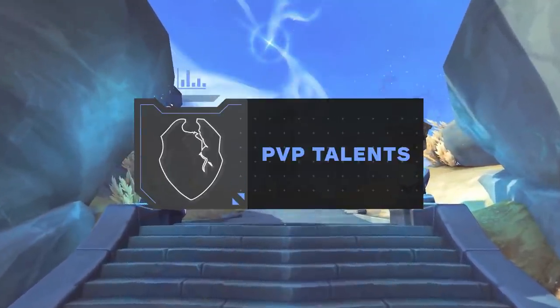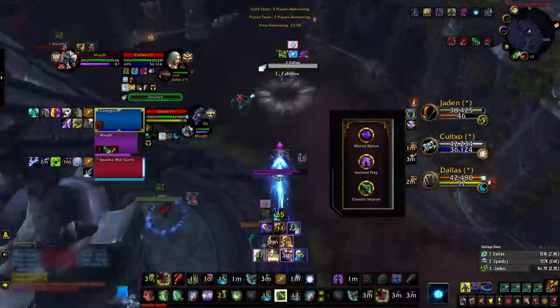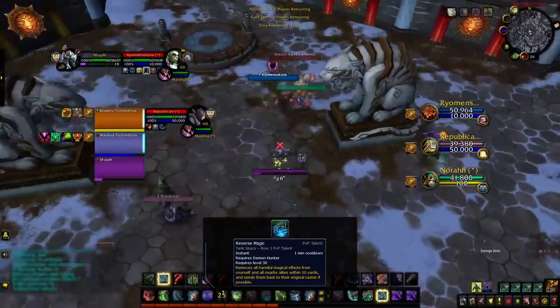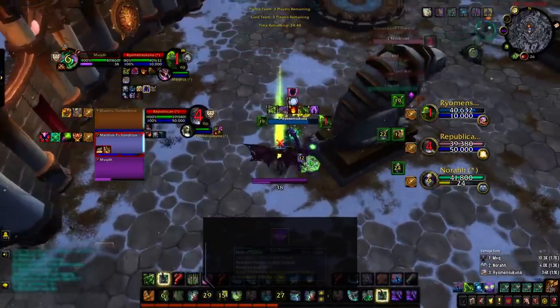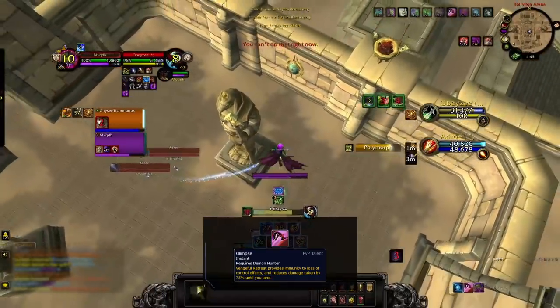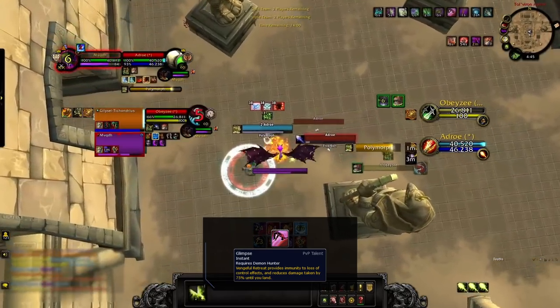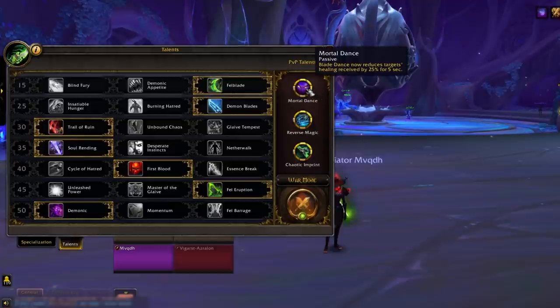Now let's go over the PvP talent changes that came with 9.1. Your baseline default setup should be Mortal Dance, Isolated Prey, and Chaotic Imprint — all new additions in Season 2. You'll situationally need to swap to Reverse Magic whenever the enemy team has magical CC like Polymorph or Freezing Trap. Ideally replace Mortal Dance with it, but unless you're playing with a class that has mortal wounds such as Warrior or Monk, Isolated Prey will have to be the talent you replace. Glimpse, a new addition in 9.1, is extremely useful versus Rogues and Warriors — it dispels their stun off you and allows you to avoid all CC while taking 75% reduced damage until you hit the ground. Comboed with Rain from Above, you'll become much harder to kill. On the off chance you're playing versus RMP and need both Glimpse and Reverse Magic, use the PvP talent setup as shown.